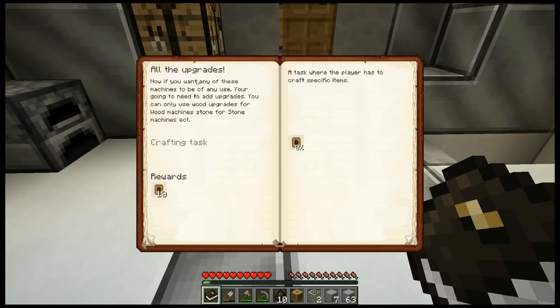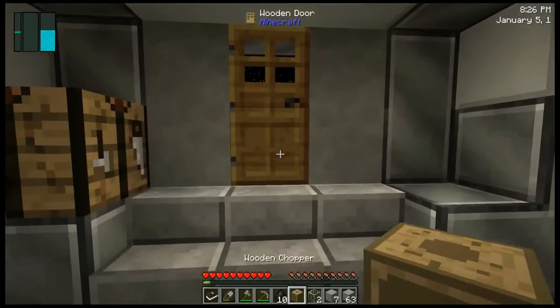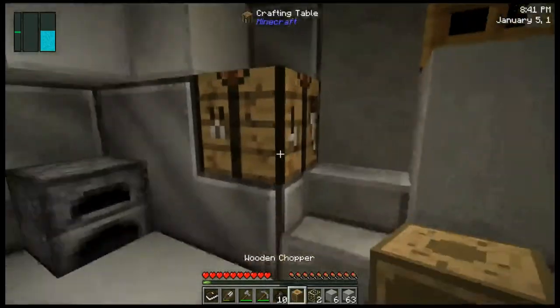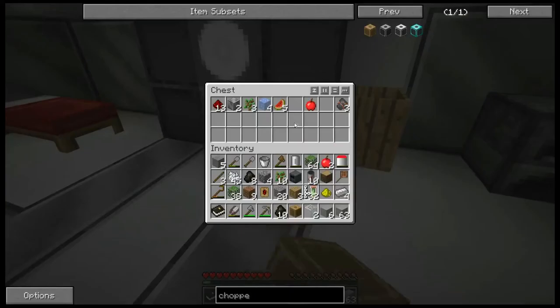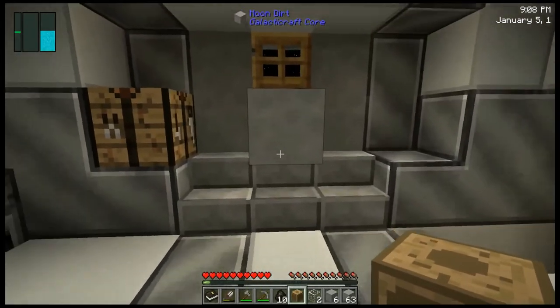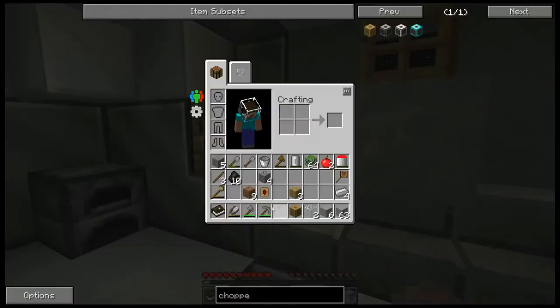The next quest is 'All the Upgrades.' If you want any of these machines to be of any use, you're going to need to add upgrades. You can only use wood upgrade for wood machines, stone for stone machines, et cetera. For the wood upgrade, I need one redstone and eight logs. They will try to break down your door, so you need to block it off like this for the night — don't take a chance. Always put a block in the beginning because we're not able to survive a mob attack. Using all of these logs and one redstone, we get one wooden upgrade. The wooden upgrade makes the range higher on the machine — a range of one is just in front, whereas adding one upgrade makes it a range of three — it's plus two per upgrade.